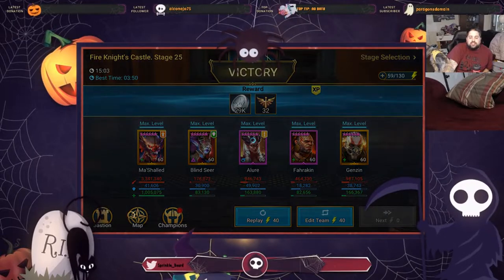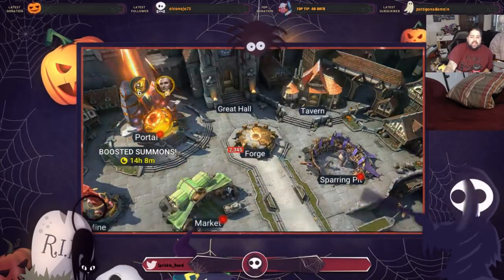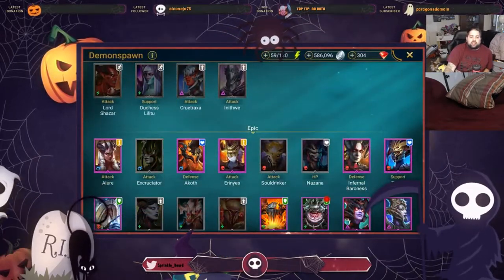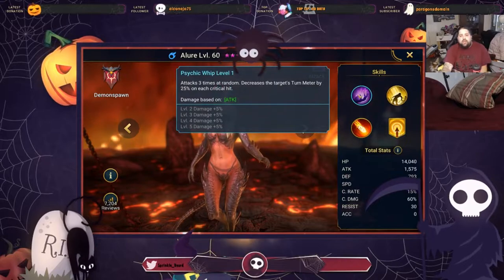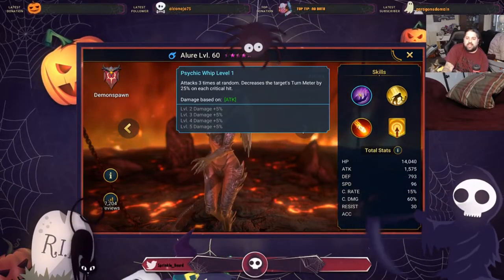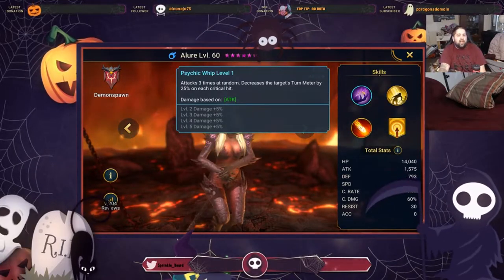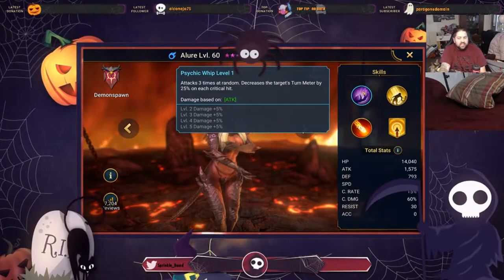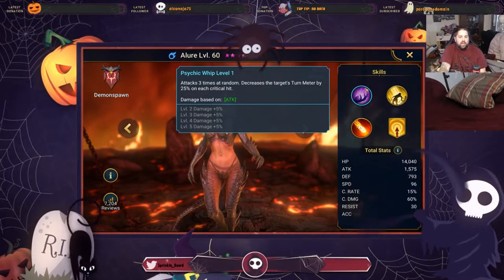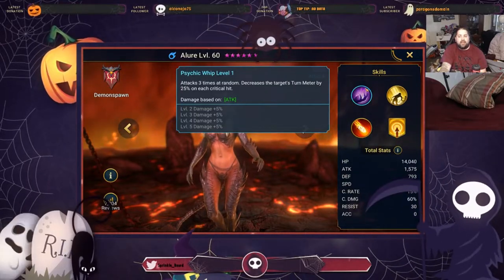Let's talk over some of the hard counters, because that boss specifically has a champion that hard counters it in Allure. Allure has an A1 that attacks three times at random and decreases the target's turn meter by 25% on each hit. This is the big thing that lets her decrease his turn meter by about 75% as long as you can guarantee she's going to crit, making this very, very reliable. The fact that it attacks three times makes the skill super amazing at destroying the Fire Knight.